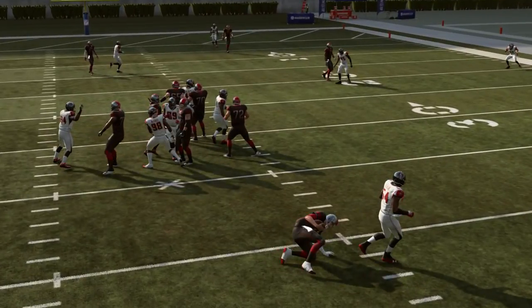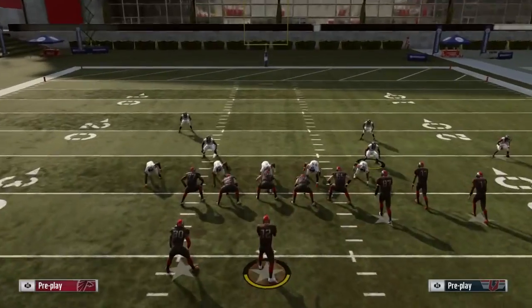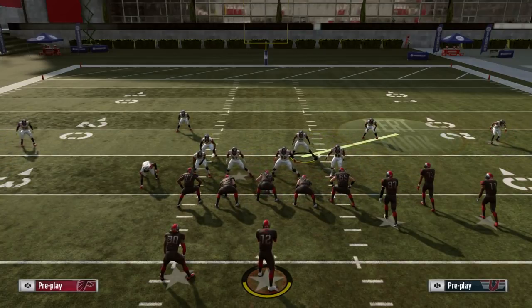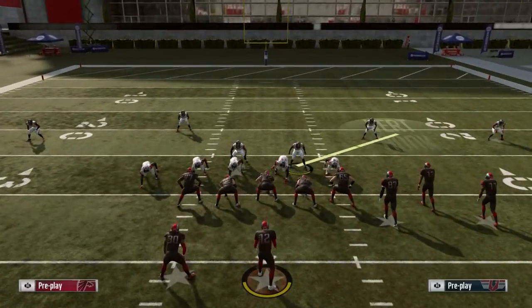I'm just posting this — I don't know if they might try to sell it with some secret payment methods or whatever, but the secret is out, so you got this for free. I'll just do it again: base the line, shift the D-line to the left, pinch your linebackers, blitz up the linebacker.